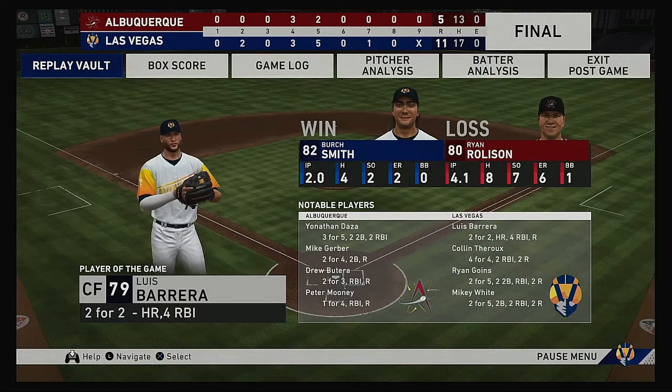Here now is our final linescore. For your victorious home team: 11 runs on 17 hits, no errors, they left 9 runners on base. For the visitors: 5 runs, 13 hits, no errors, they left 11 men on base. Time of the ball game: 4 hours and 33 minutes. Thank you for joining us here tonight, and we remind you to please drive home safely.